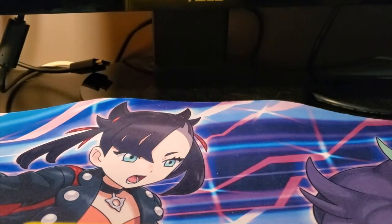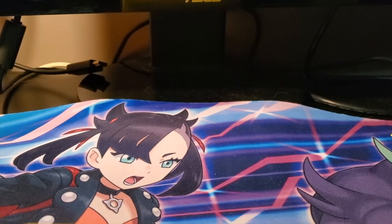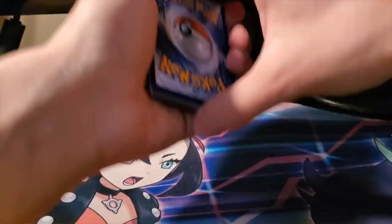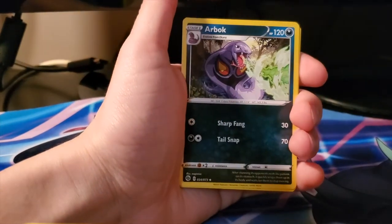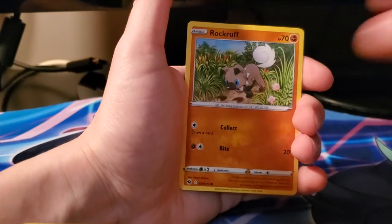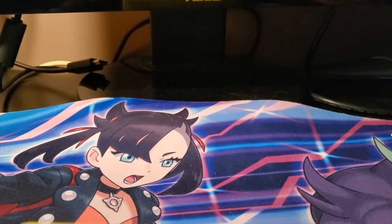Let's see what we can get here! We got a Dark Energy, Hop, Arbok, Sharpedo, Full Heal, Potion, Vulpix, Rockruff, Kakuna, reverse Victini, and a Galarian Obstagoon holo.